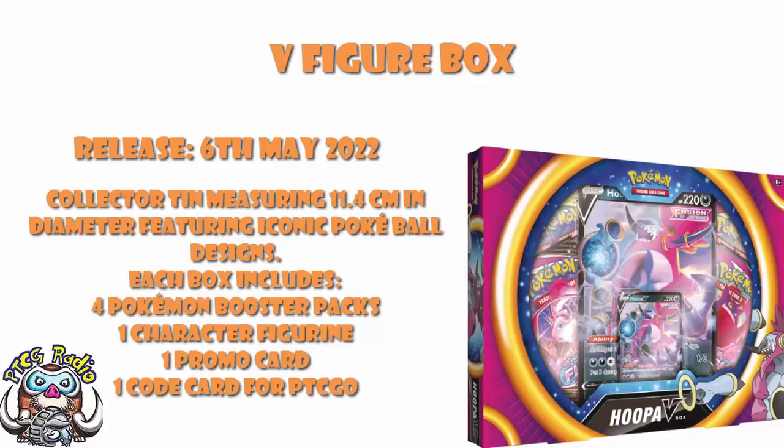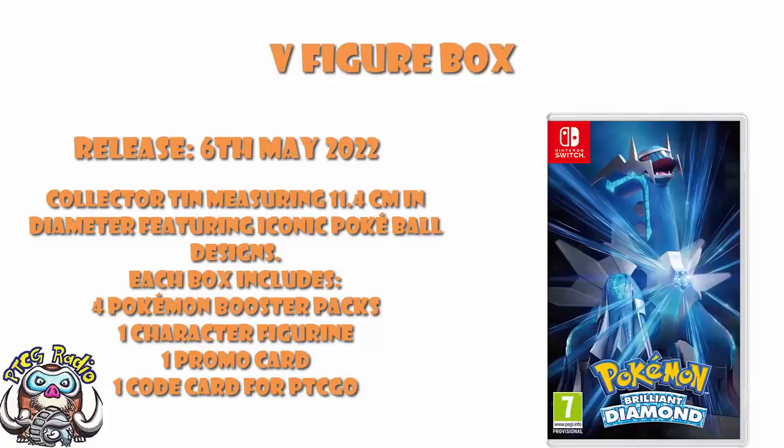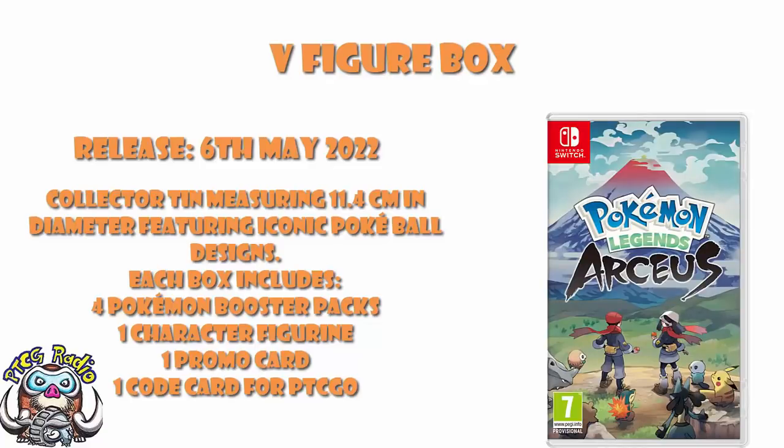So what's this going to be? It could be Infernape V — it absolutely could. I don't think it would be, because nowadays they tend to either get a V-box or just be popped into sets. Infernape is one of the first partner Pokémon from Gen 4, and we've gone full Gen 4 at the moment — we just had Brilliant Diamond and Shining Pearl a couple of months ago, and then just this past weekend the release of Legends Arceus. So something like Infernape would work, but I don't think it's Infernape.